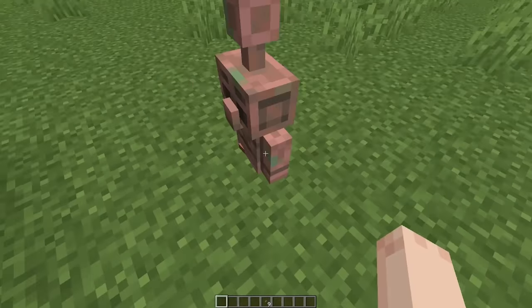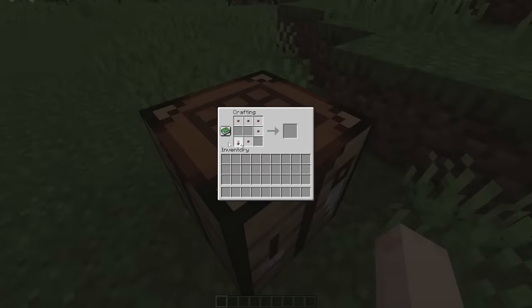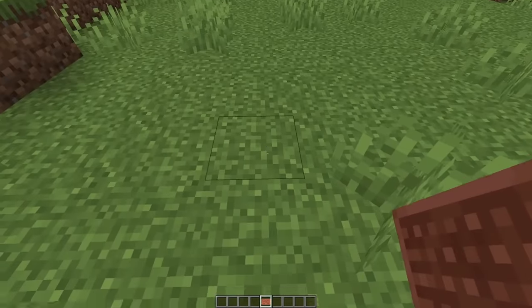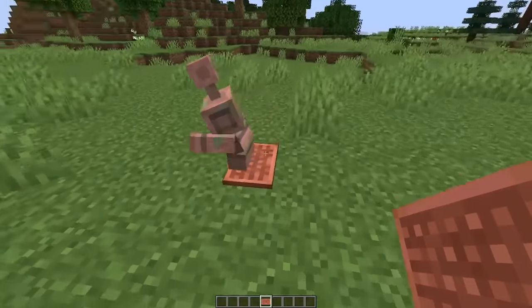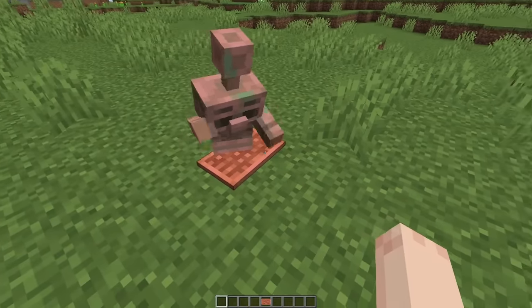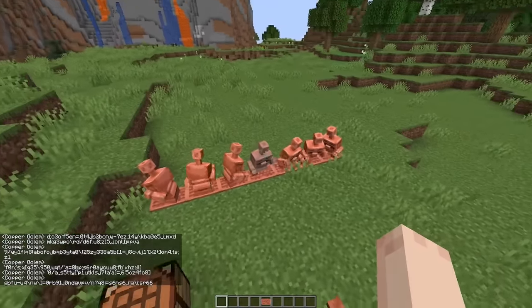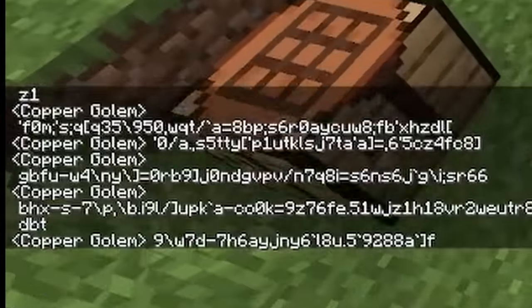Copper golems love their buttons, but you know what they'd love even more than one button? A bunch of buttons — which is why there is the copper keyboard. They will prioritize this over normal buttons and begin typing. Since they press buttons randomly, you might notice some random typing in the chat. With a bunch of these guys going at once, it can get really loud and also really spammy.